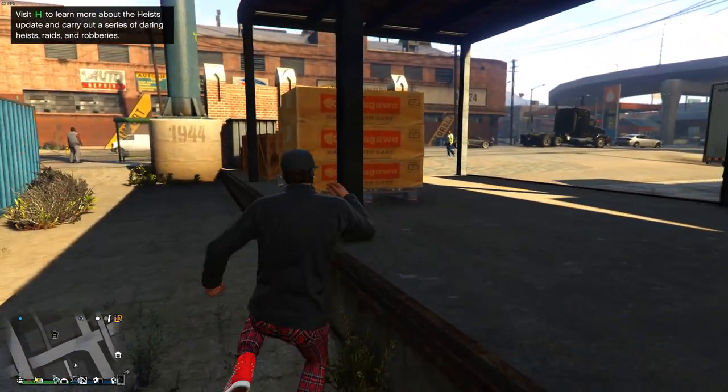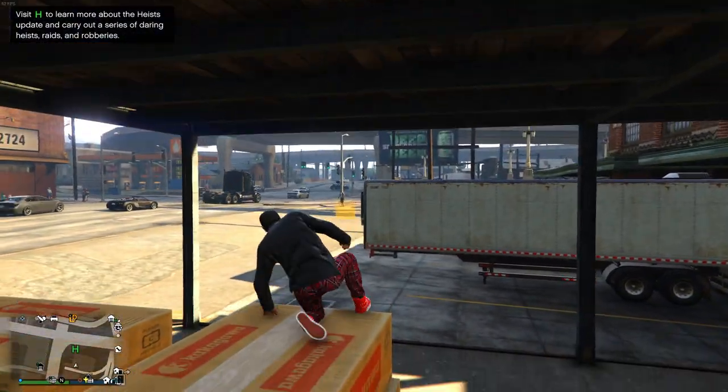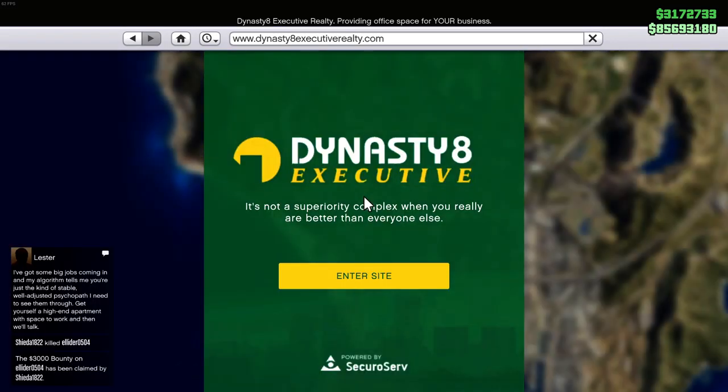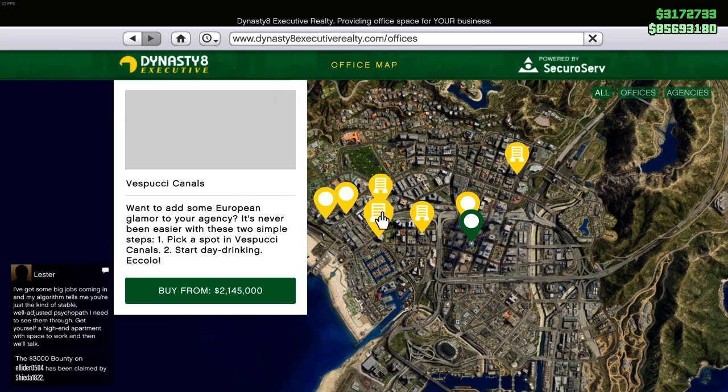After doing so you're going to open up your phone, head to the internet icon where you will be clicking on the Dynasty Executive app. This will then show you multiple buildings to choose from.